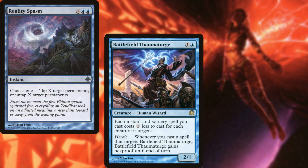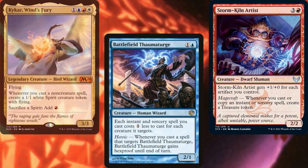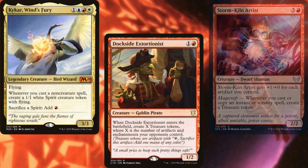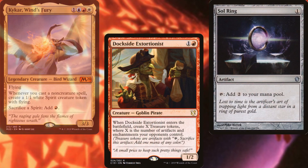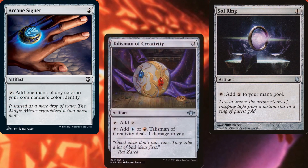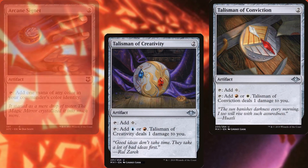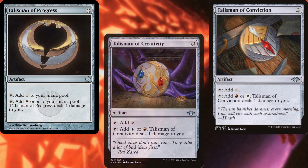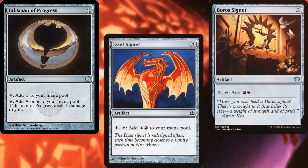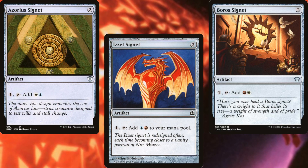Our mana ramp package consists of Reality Spasm, Battlefield Thaumaturge, Storm Kiln Artist, Kykar Wins Fury, Dockside Extortionist, Sol Ring, Arcane Signet, Talisman of Creativity, Talisman of Conviction, Talisman of Progress, Izzet Signet, Boros Signet, and Azorius Signet.